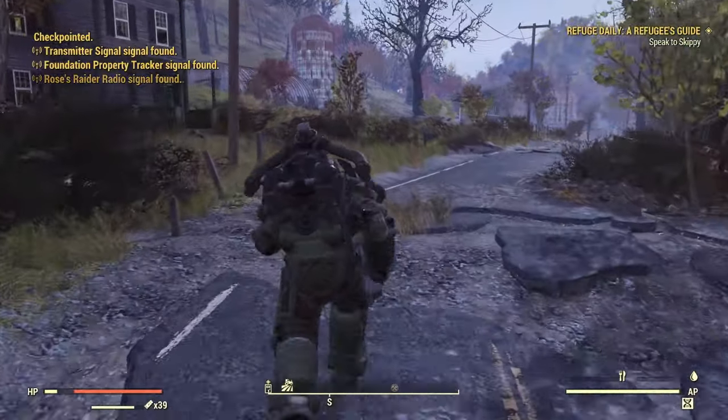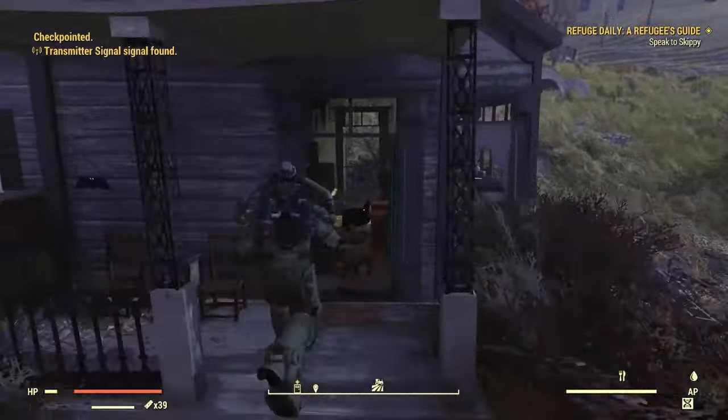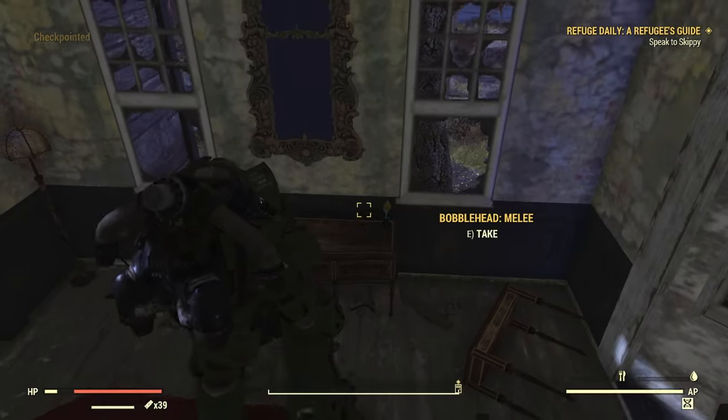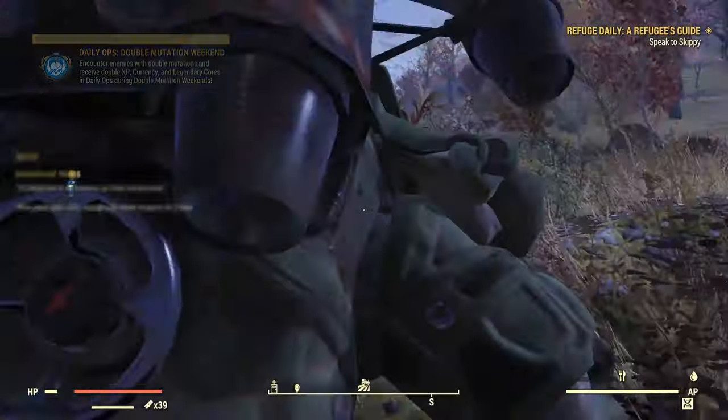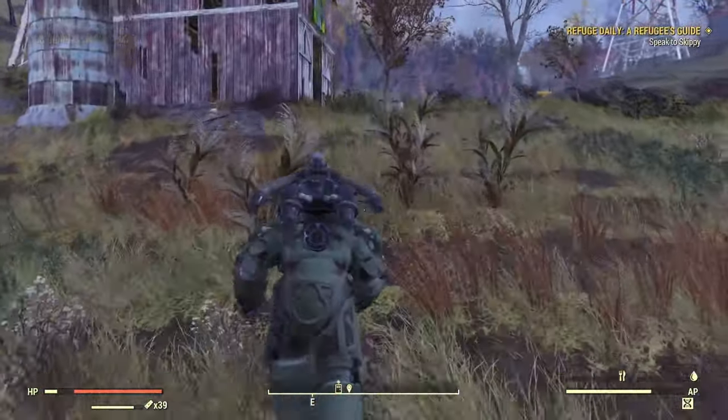Up next we have Silva Homestead with two bobbleheads. This first one is going to be in the house up here. The next one is going to be where you start the event — the dude who sprays all the bugs and all that stuff. It's going to be right here.